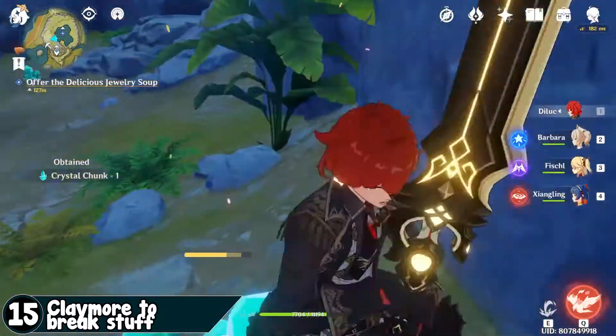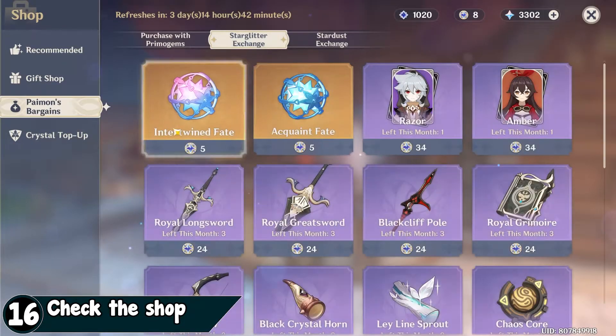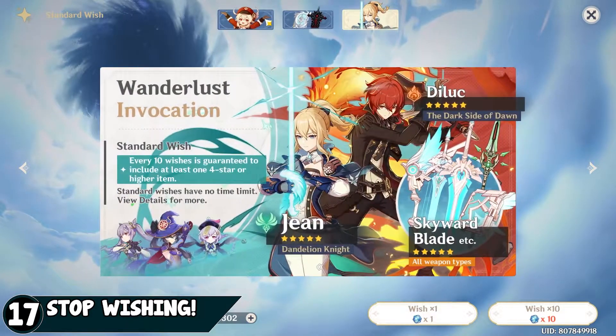Use a claymore to break rocks easier — some characters can equip claymores, so use those. Check the shop and always buy intertwined fate. Save your intertwined fate; if you don't like the banner, you don't need to use it every single time.